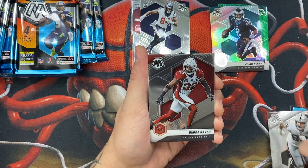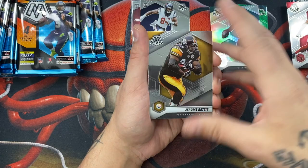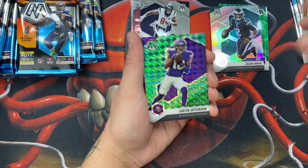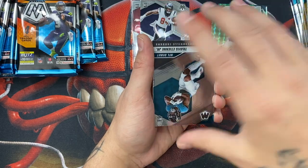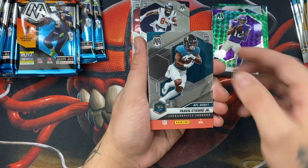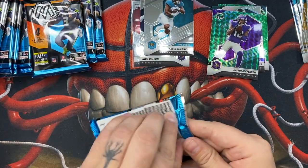Here we go — Bubba Wallace, Jerome Bettis, Justin Jefferson on the green. We're getting some nice second-year player cards. And a nice Travis ETN — don't write this kid off. I'll still take it though.